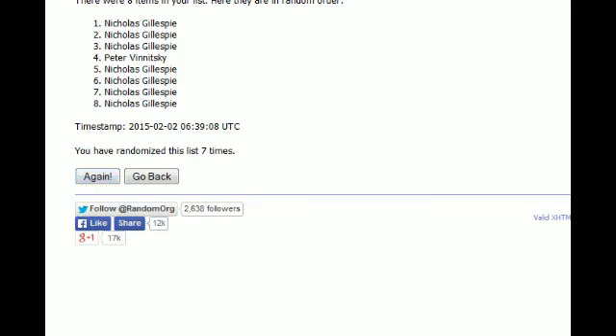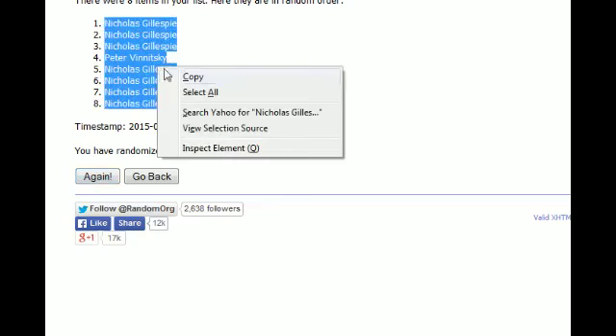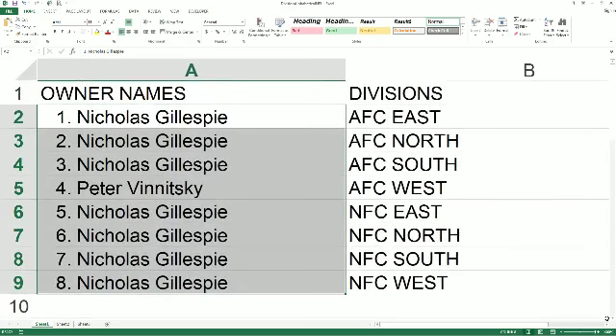Alright, Nick G at the top and bottom. We're going to copy and paste this into our division spreadsheet, which is right here — and let's make this big and read the names and divisions off to you.